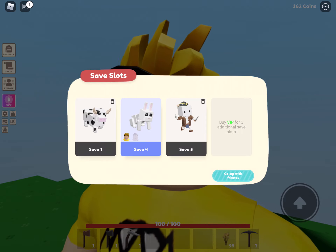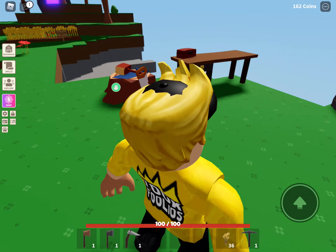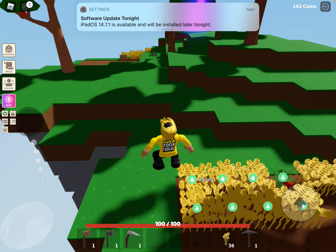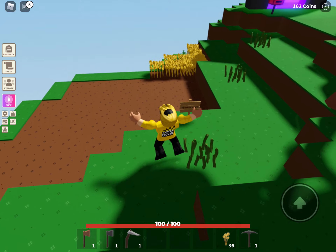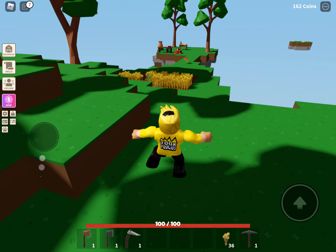Look, it says co-op with friends. I have to be very quiet because my brother's upstairs. Me and my brother - okay, this is my brother's arm right here, so this is my farm.